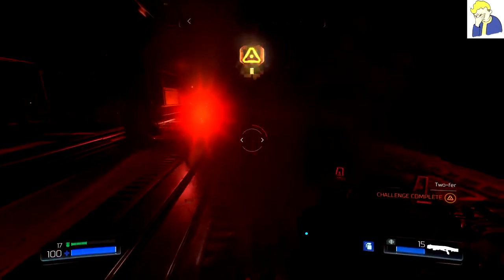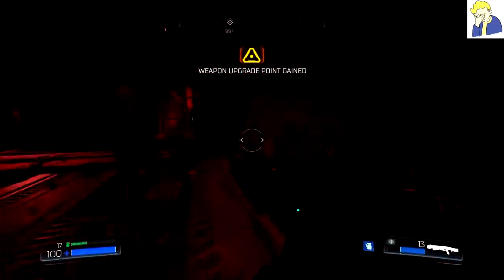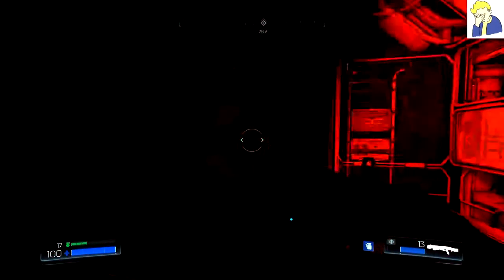Let's just kill that guy quick, kill him, and then we're going to go back through. The first secret is actually right by this area with the power, so we're going to pry this door open.